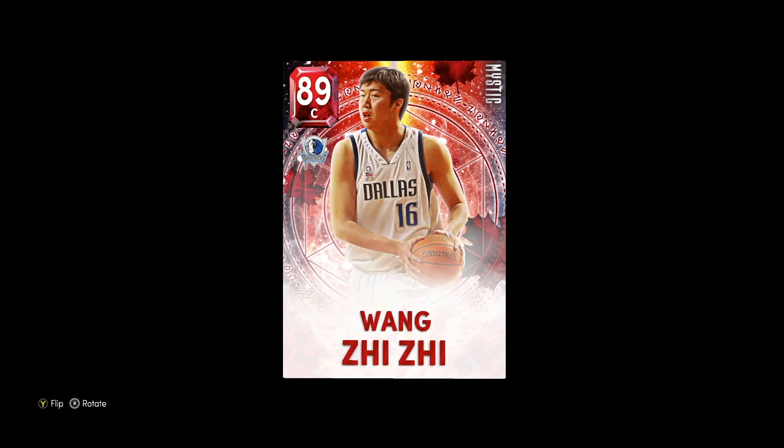What's going on guys, Evan Sanaka here back with another video. Today we've got the new Mystic Ruby Wong Zing Zing — I think that's how you say his name. He looks to be a really really good Ruby, so we're gonna hop into his stats and badges right now and show you guys the gameplay in Unlimited.